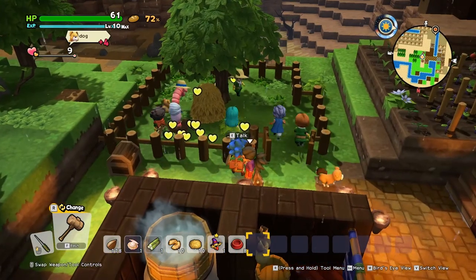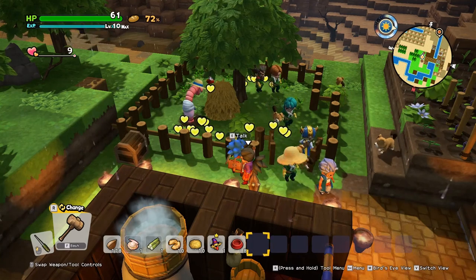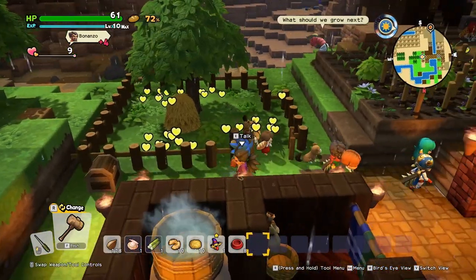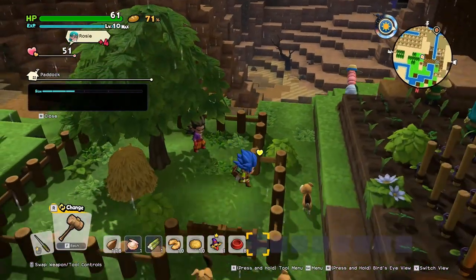Now we'll just let everybody come in and show us their appreciation with hearts before we move on and make this very quickly into an animal house. Having an animal house allows your farm animals, dogs, and critters to hang out in it and makes collecting eggs and keeping track of them a heck of a lot easier.